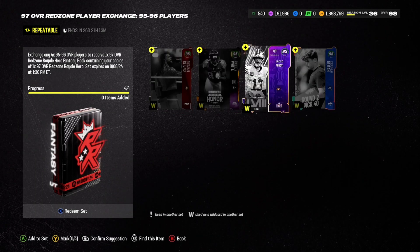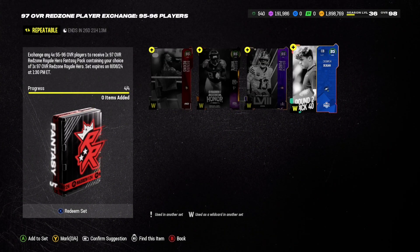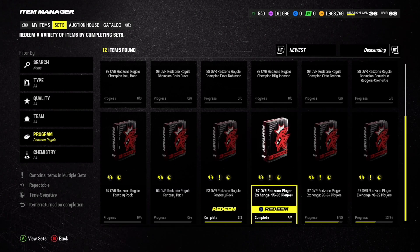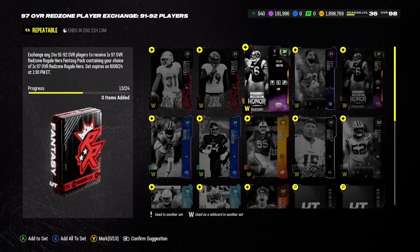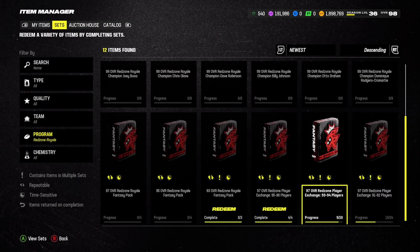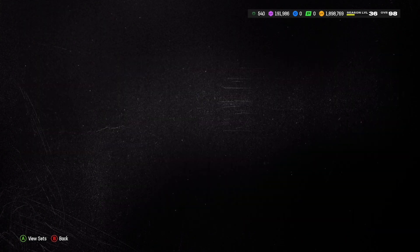The 95s on the auction house are going for around 40,000 coins — a little more expensive than I thought. My best advice is to also build sets for different 95 players, since it's any 95 players. There are also sets to get 97s where you exchange a bunch of 92s and 93s — I'd definitely recommend that.